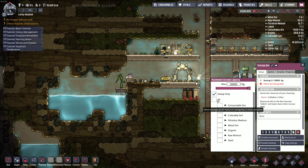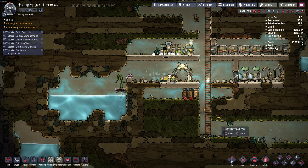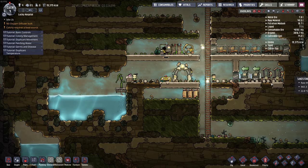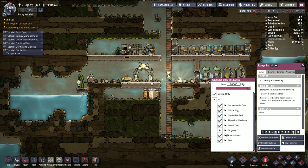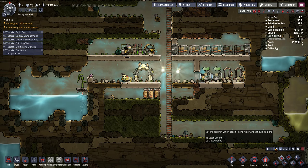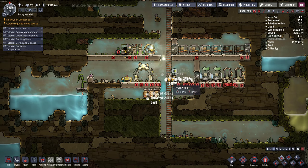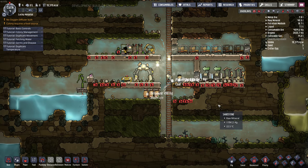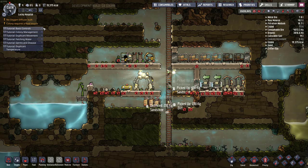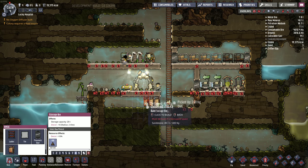And set the priority on the research station — eight, seven. Food's okay at the moment but that won't last for long. Now these containers, I'll do sweep only — all except no polluted dirt. Sweep only, sweep only. And then we can sweep up some of these areas here. Make sure no polluted dirt. Do a low priority sweep, priority three, just so they're not idle. Clean up their bedrooms and stuff — so if they're not busy they can do some sweeping.